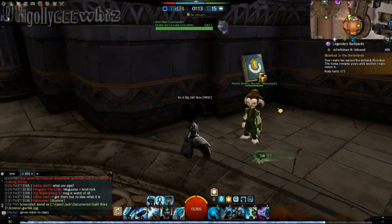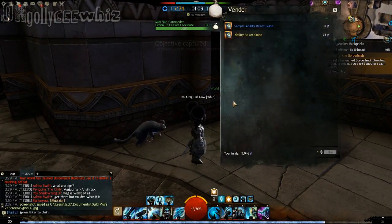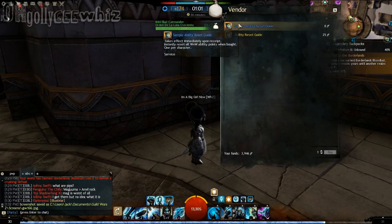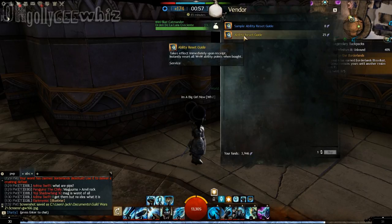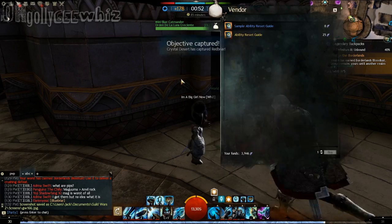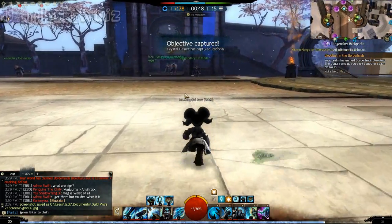You talk to this guy, and if it's your first time wanting to reset your abilities in World vs. World, you get a free one — one free reset. But after that, it takes 25 of this currency. So if you just buy that, it automatically resets your points and you can put them on any points you want.